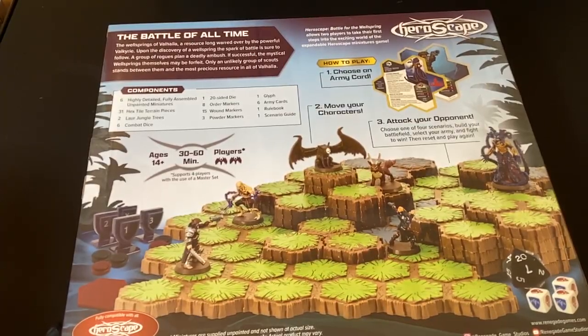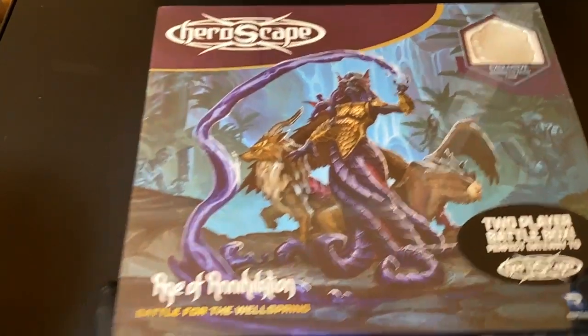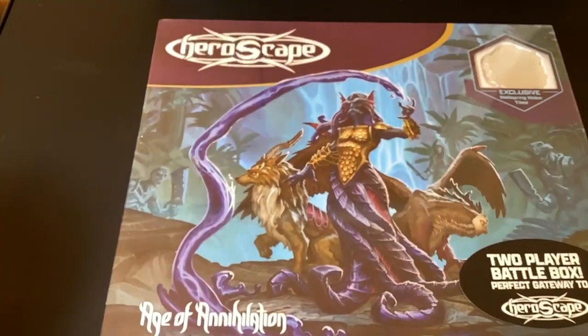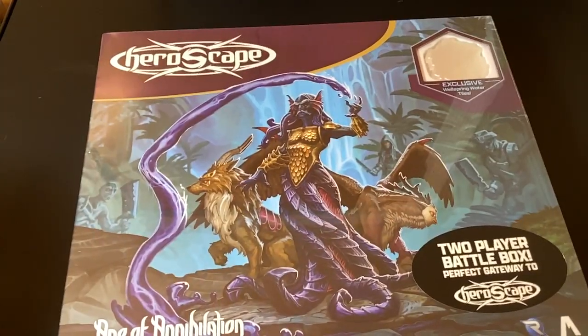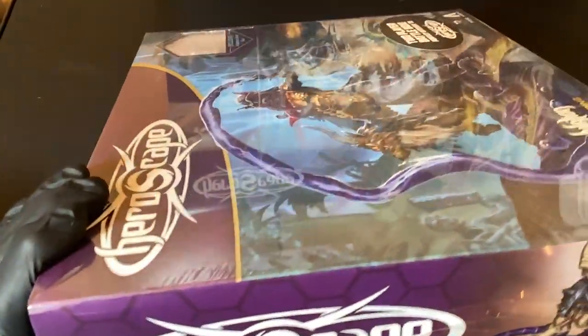Let's look at the box again. This is the cover - Heroscape: Age of Annihilation - Battle for the Wellspring. Exclusive to this box are wellspring water tiles, and sometimes different tiles have different effects. Let's open it up and get the plastic off. I keep bumping the microphone - I'm so not used to streaming sometimes with this setup.